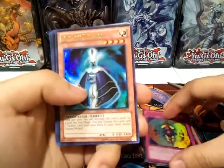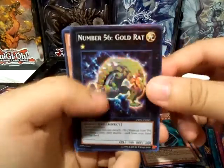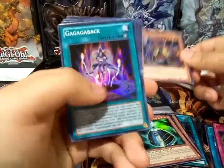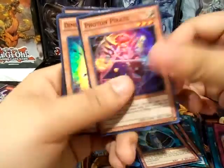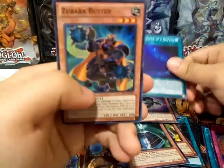We got Galaxy Wizard — not bad — Gagaga Shield, Galaxy Expedition, another Galaxy Wizard, so there could be duplicates in here. For the Super Rares we got Number 56 Gold Rat, Dodo Warrior, Gagaga Back, Photon Pirate, Dimension Wanderer, Message in a Bottle, and Zubaba Buster.